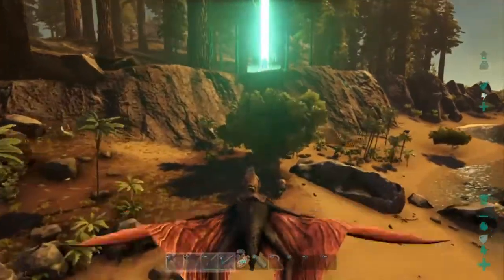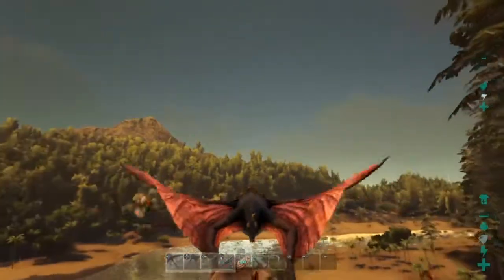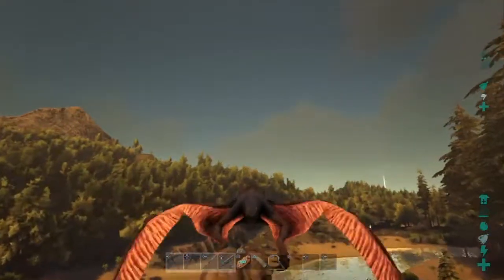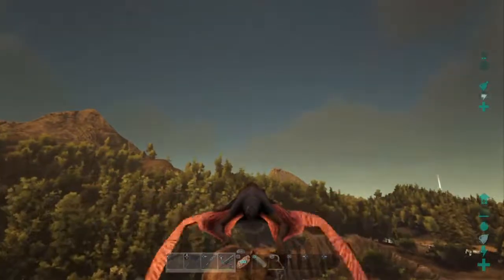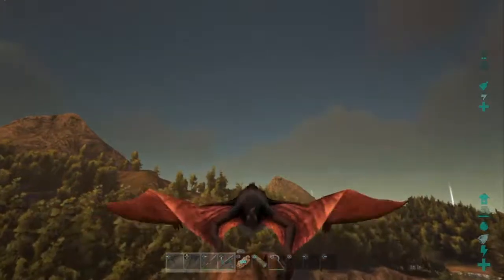All right, we're gonna take this level 16 right here. Can I pick it up? Okay guys, we have the dire bear! We're gonna take this guy home now. Drop him in our taming pen. We should have enough stamina to get back home.